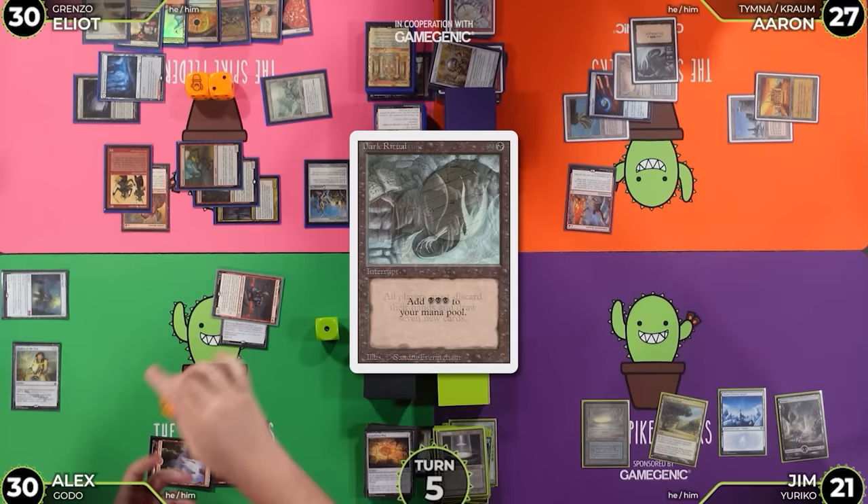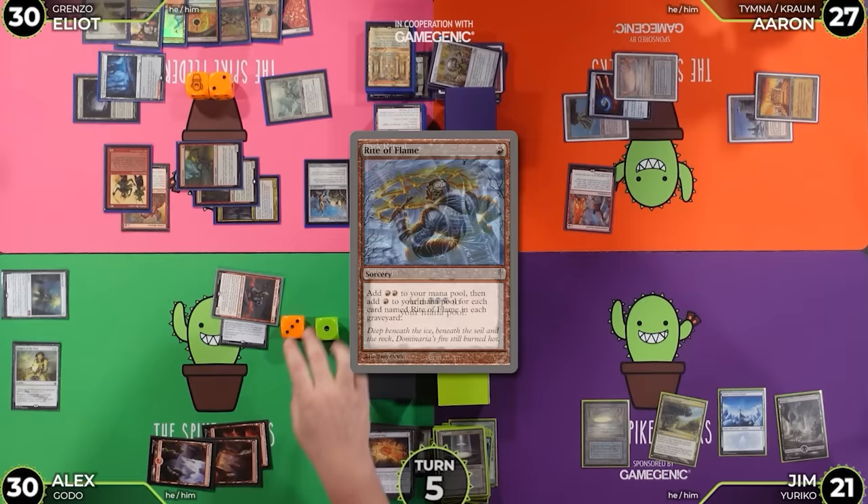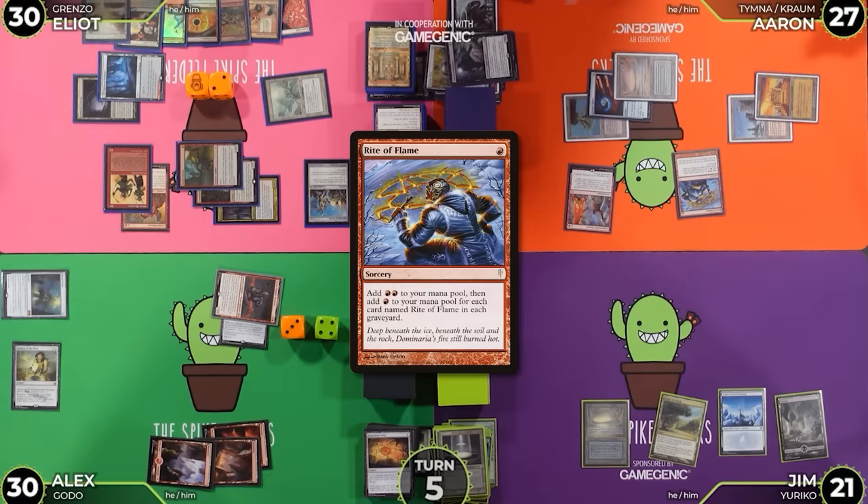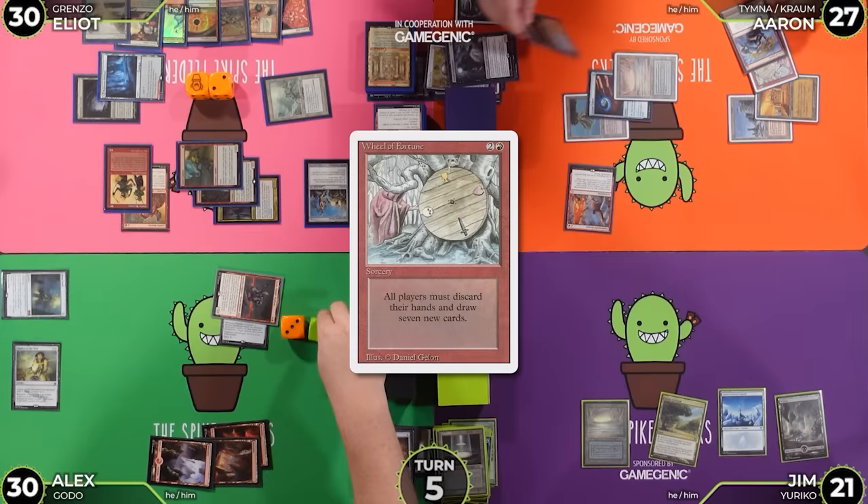And then I'm going to use the red to cast Wheel of Fortune. Leaving Dark Ritual, 1 red. Yet again I'm discarding a series of blue cards. I'm discarding Morphic Pool, City of Traitors, Signal Pest, Phyrexian Walker, Flooded Strand, Mox Amber, and Thousand-Faced Shadow.